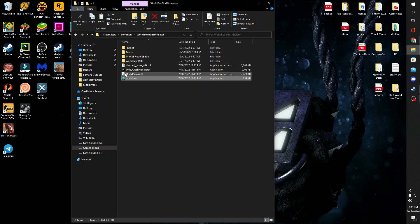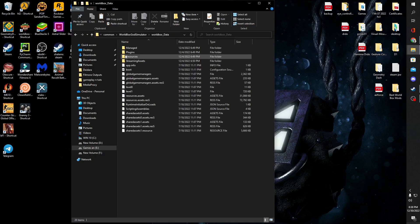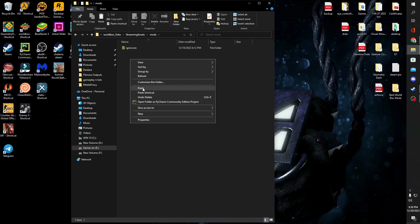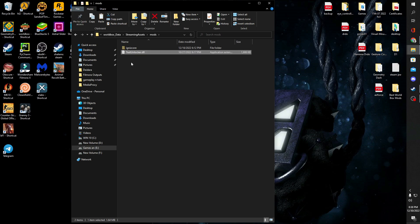Once you open WorldBox, navigate through WorldBox_Data, StreamingAssets, and finally the mods folder. Now navigate to the mods folder in the WorldBox directory and paste the traits_unlocker.dll.